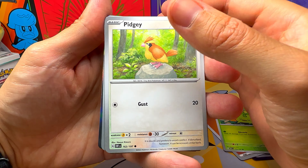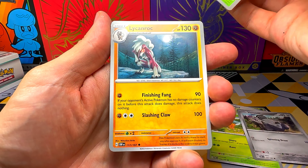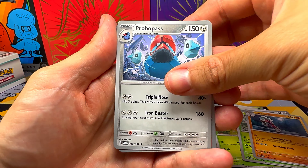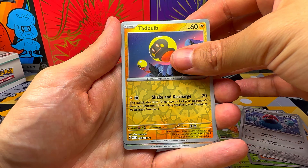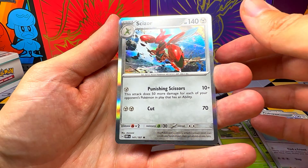Smoliv, Pidgey, Combi, Baroom, Tsarina, Linkarock, Probopass, Tadbulb Parallel, Audino Parallel, and Sysor.